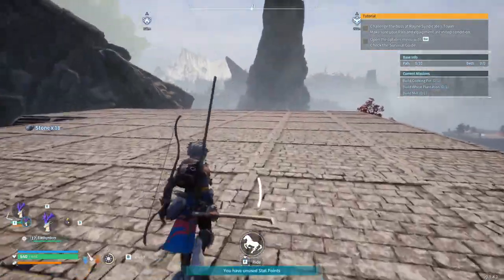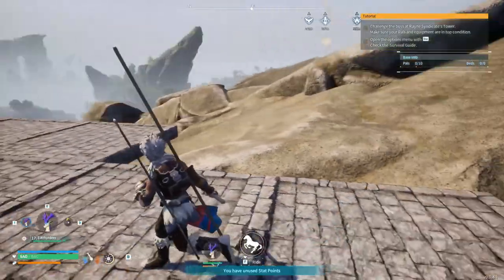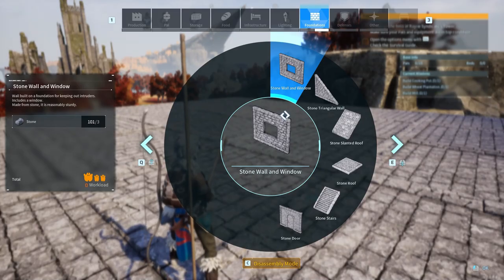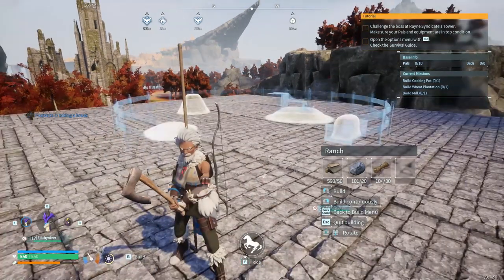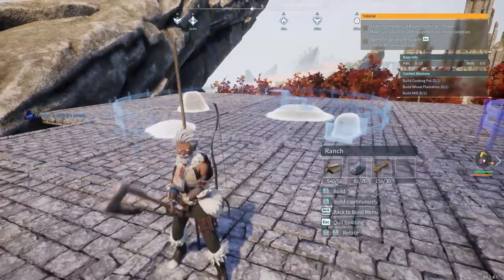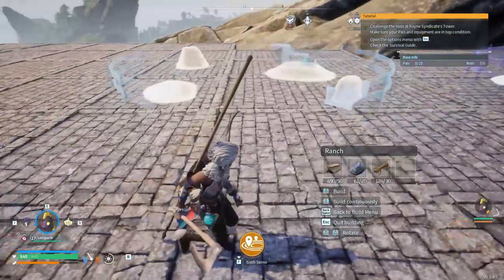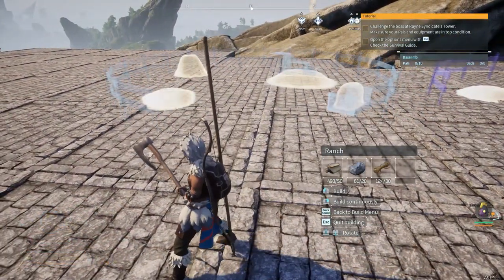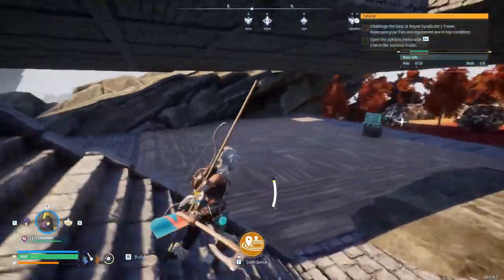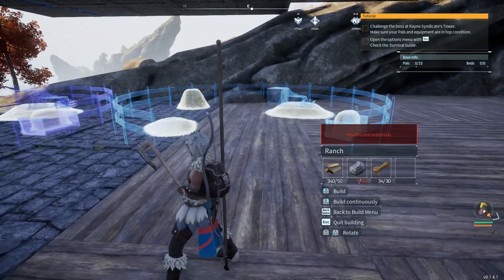I don't think too much about what I'm doing, because if I did I'd sit here in analysis paralysis. I'll fill in these bits with foundations at some point. Oh, a level up! So now I can fill this area with ranches — one ranch here, another ranch there. Let's get the Leezpunk actually working on that. We'll put another ranch over here — just barely fit them together. A third one over here, leaving a bit of room for the stairs.